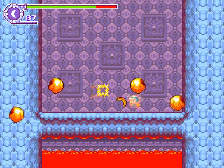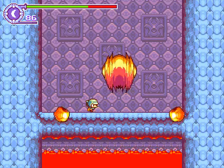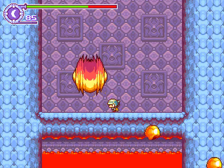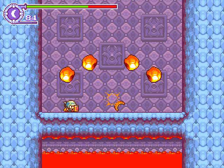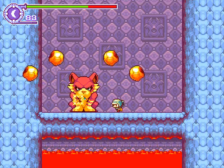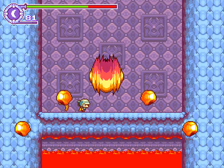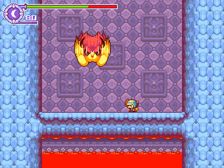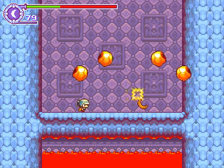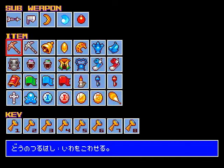This is the boss fight. Even if you don't have the amulet, it can be quite annoying. It's still kind of lame. He's dead. We got the eighth key — the final item. This is our full inventory.